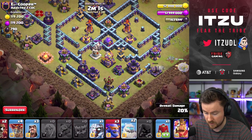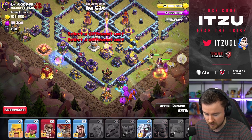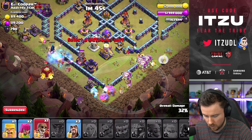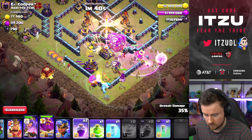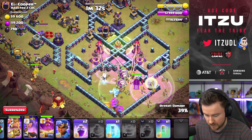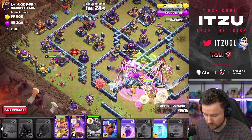Now we have to funnel the top side — like that. Adding the Warden as well. Now the Ice Golem down here, adding the Super Bowlers as well — looking good. We can add the Titan as well, some Test Loons, Wall Breaks. Rage here. We've got the Wall open — let's use the Jump Spell now as intended. The Bowlers and everything are running in. Rage, Warden Ability now — I think the Warden Ability was really good for us.